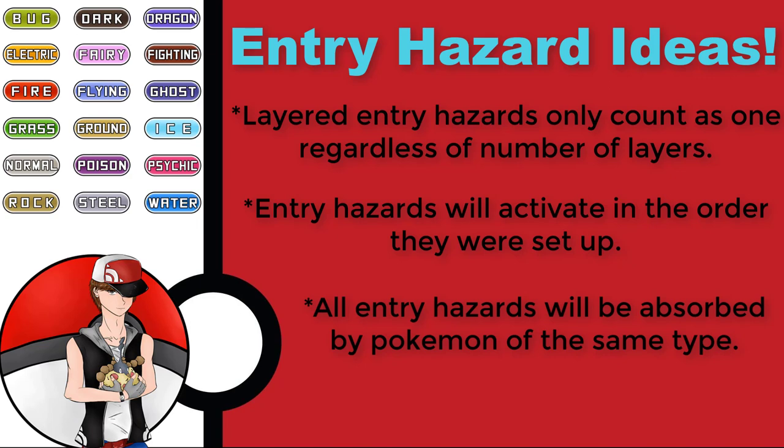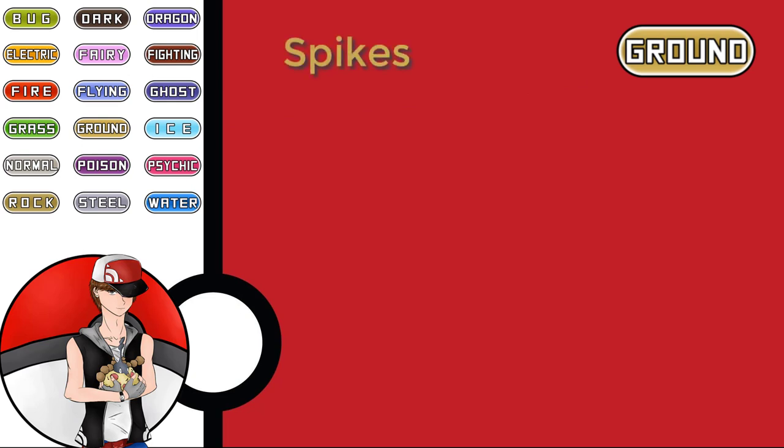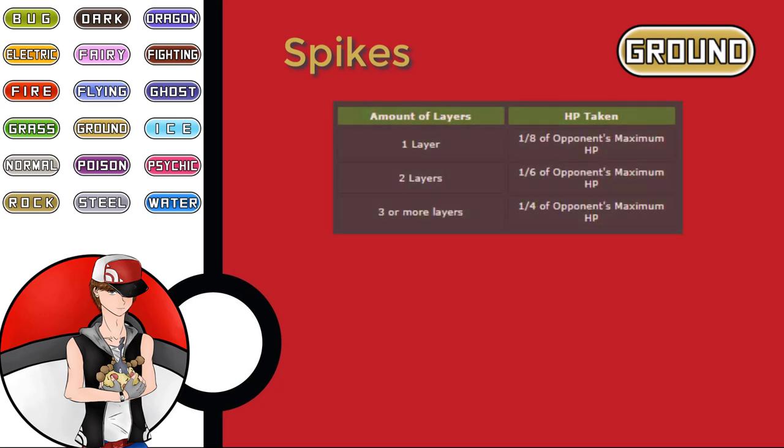So to start, let's jump into the first four we know and recap them. In order of actual appearance in the game — first, Spikes, which is our Ground entry hazard that came in Gen 2. You can lay up to three layers of Spikes: one layer does 1/8 damage, two layers does 1/6, and three layers does 1/4. This is completely ignored by Flying Pokémon, Pokémon with Levitate, and Pokémon holding an Air Balloon.